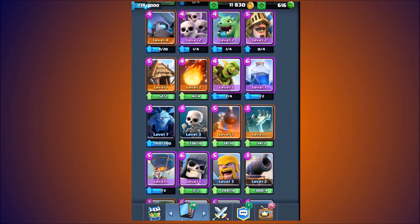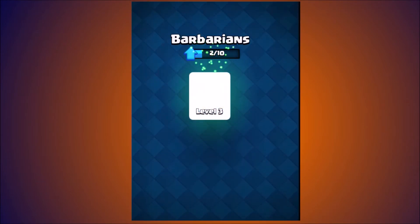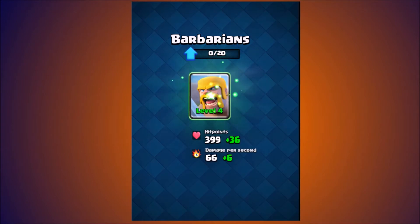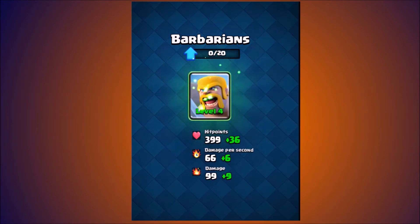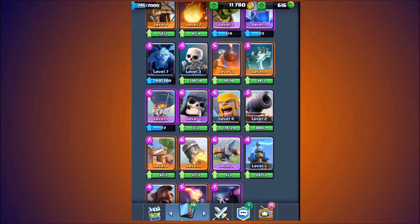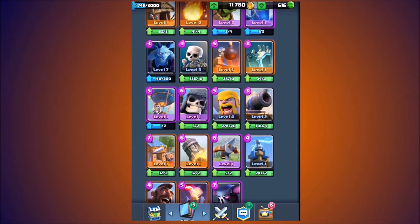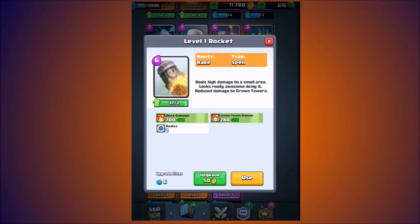Alright, we're going to get plus 10 experience for that. We're going to upgrade our Barbarians, as I said before. I don't use Barbarians much, but I guess I'll use them. Wait — 6, 6. Wait, did it just give us 6 experience as well? Is Supercell hiding something? I have to use that for the intro.